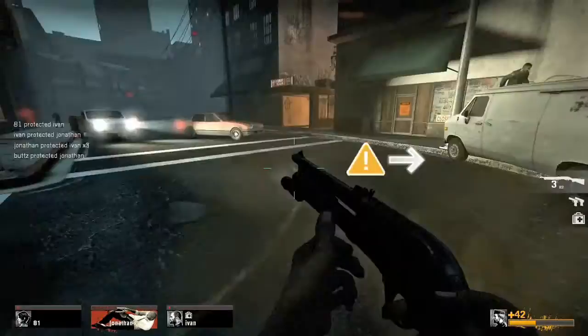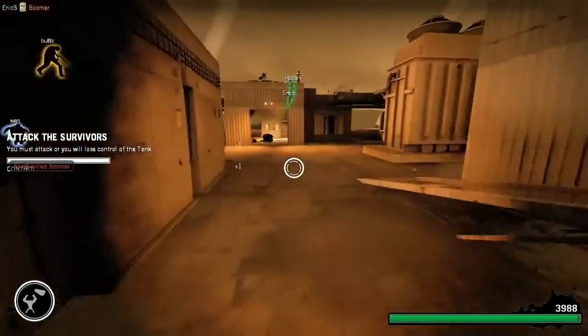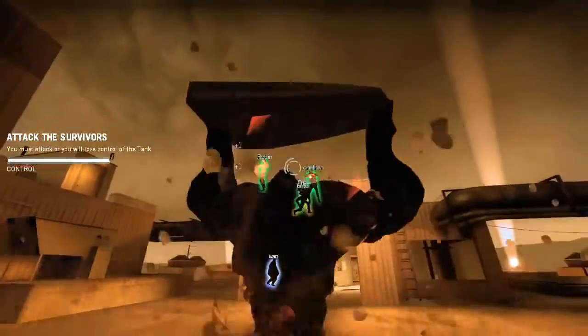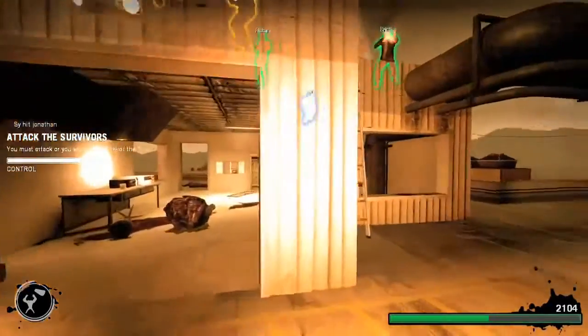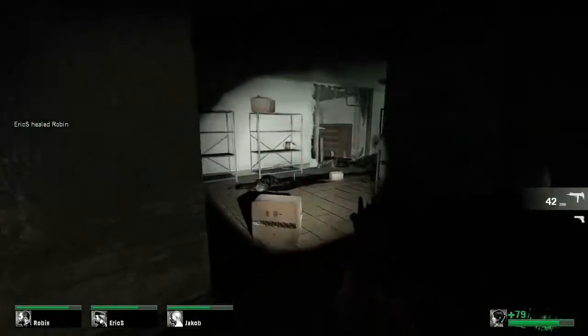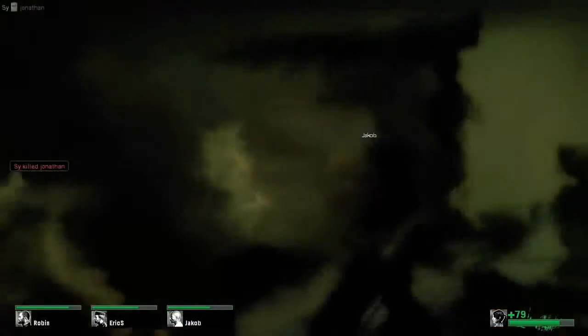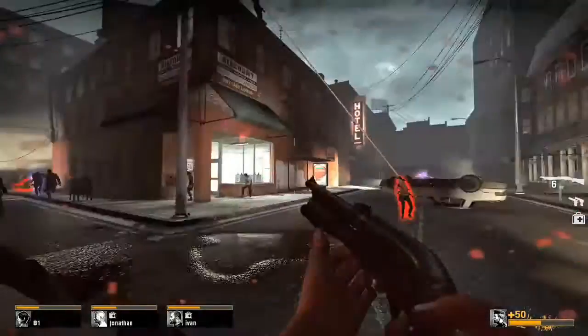Each map you switch between survivor and infected. In the co-op experience, the infected appear in certain parts throughout the map — they're sort of boss characters. In the co-op mode, we have the AI director that controls the pacing, giving you peaks and valleys, slowing things down if you're getting pounded. Obviously, if you're playing the infected, you don't want to give anyone a break. So we separated the two.